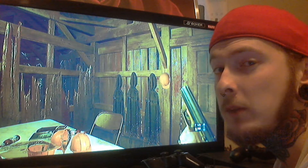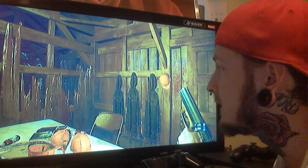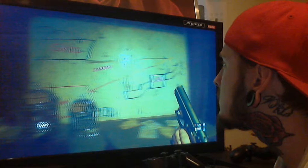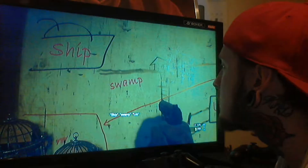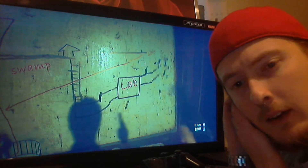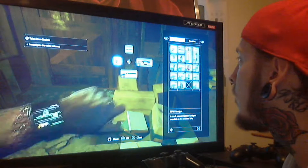Hello everybody, welcome back to another video with the backup player. This is Resident Evil 7 and we left off in this house near the boat. We have the ship, swamp, and then a lab — so I guess that's where we're going. Let's move on.